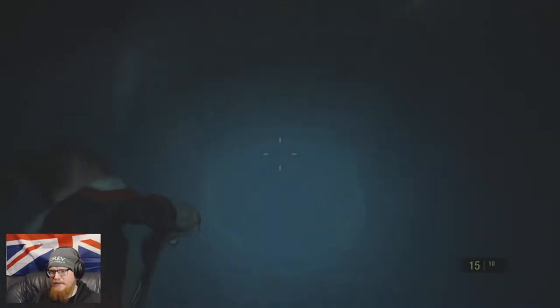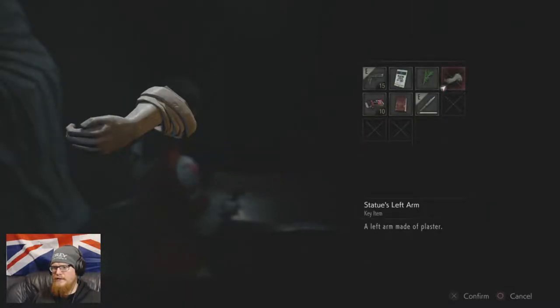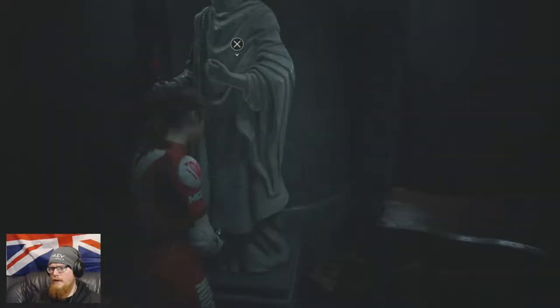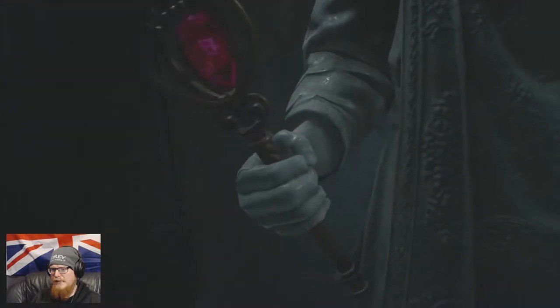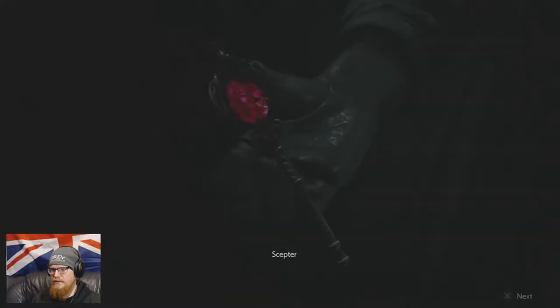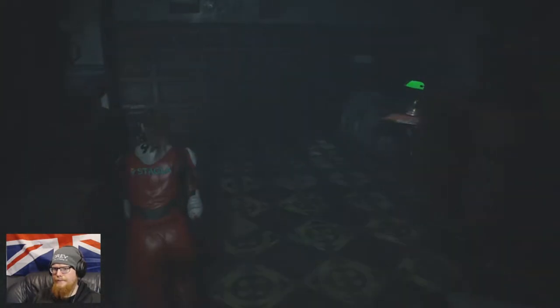Now I'm a bit sketched because a licker might drop through this window like that floor — because it did in scenario B of the original Resident Evil 2. So we need to put the arm — statue's left arm — and put the red book in. Left arm with book. We've got the scepter. So where do we put the scepter? Let's get out of here.